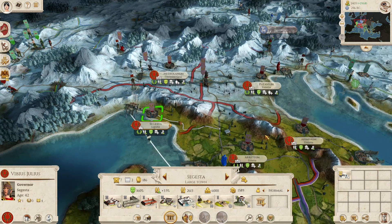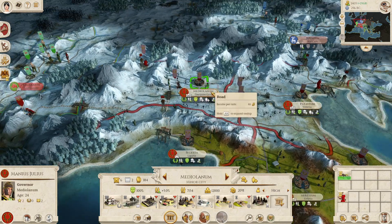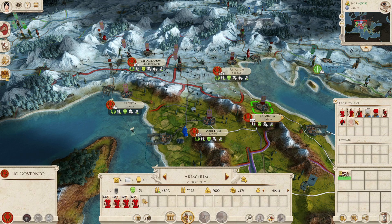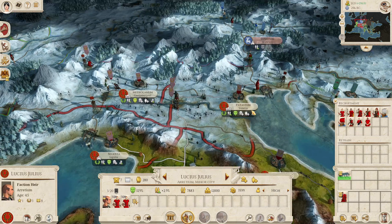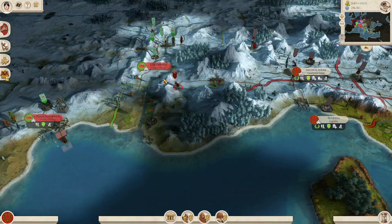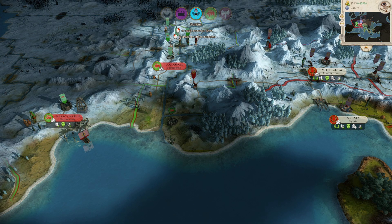We've got peasants training, and we've slowed down on recruitment. After having looked at my force that's on the move, I am actually going to queue up some valetés. Retrain these guys and get some cavalry there. Yep, so they're on the way.